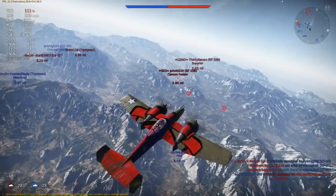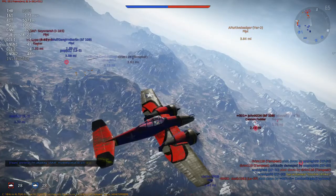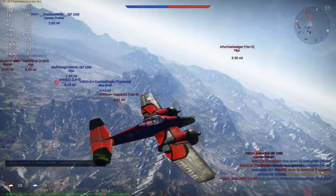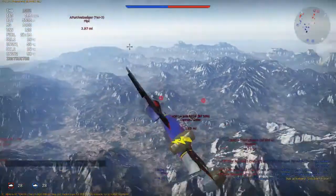Even up against the early tier 4 planes, it still feels overpowered to me. This plane goes up against 109 G10s and I can out-climb them, I can out-run them, and I can out-turn them. What do they have? They have 30mms. Great for them.